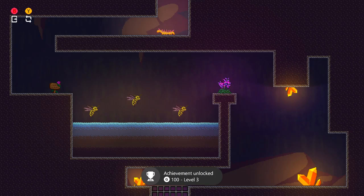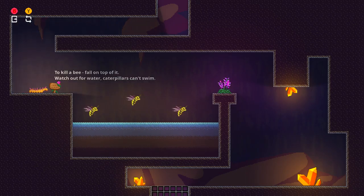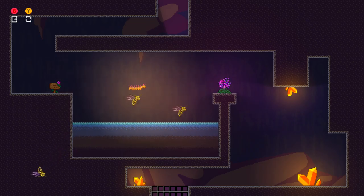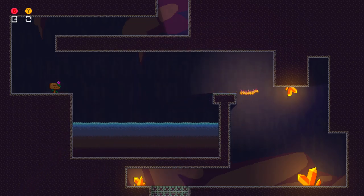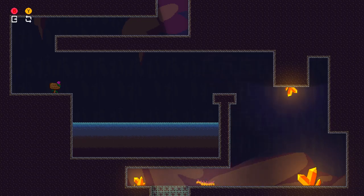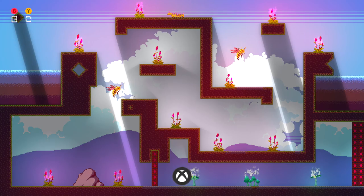Level 3 should give us the next achievement for 100 gamerscore. We're going to be introduced to enemies in this level in the form of these three bees. They aren't going to hurt you as long as you jump on top of them, so make sure you use them to platform your way over the body of water, grab the one and only plant here, and then drop down into the next goal to get to the next level and your next achievement for another 100 gamerscore.